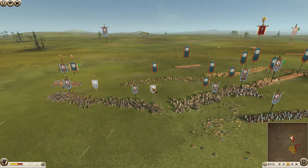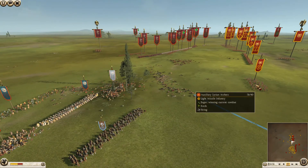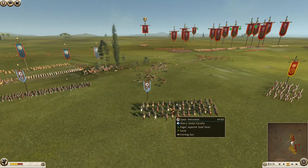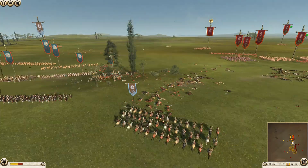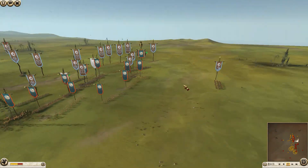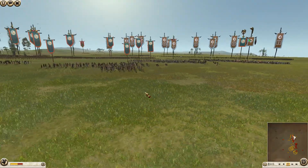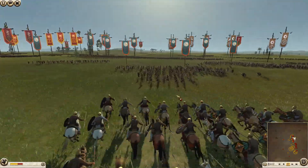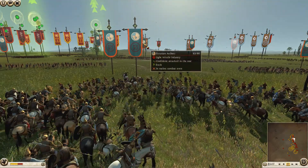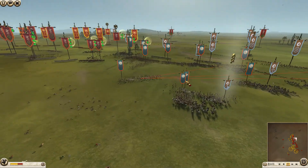Axe infantry — another unit of axe infantry — starting to waver. A unit of Italian swordsmen are getting absolutely rained down upon by this unit of Syrian archers for Rome. Another unit of cavalry, spear horsemen, coming in — Gete is just all over the place with his cavalry. Gete coming in with another big charge — he's probably going to catch one or two of these units because they're so close together. He's definitely going to hit this first unit — big charge — and they're all losing some men.